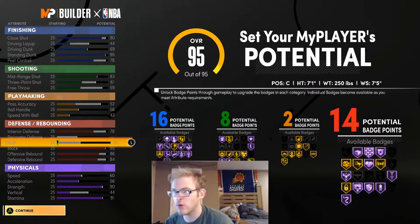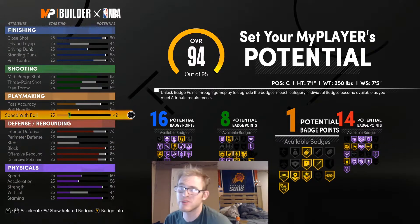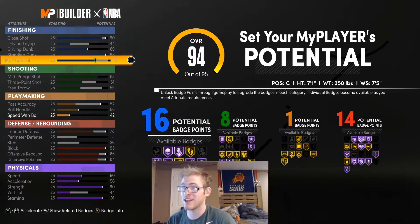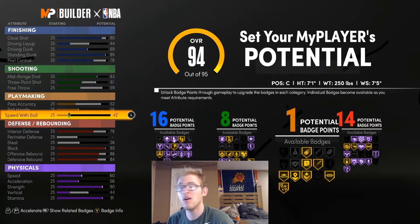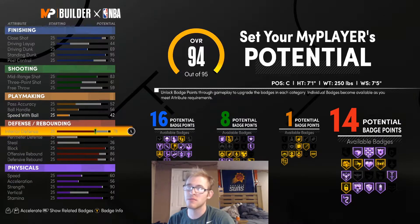Looking at this, we have 16, 8, 2, and 14. We have really good defensive stats, we can play great interior D — perimeter D with a center you're generally not going to play anyway. We have a pretty high mid-range shot sitting at 83, our standing dunk is maxed out, our block is maxed out, and strength is at 90, so that's relatively high. This is what I'm going to go with.